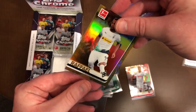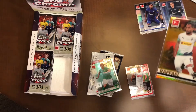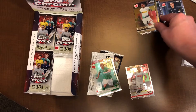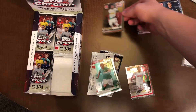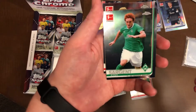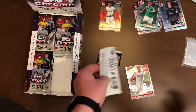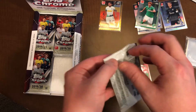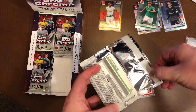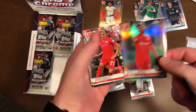The thing that they do with Topps Chrome Soccer is the Bundesliga uses the previous year's design. So these cards have the design from the previous year — last year's Topps design. Sargent is another American guy. So the Topps Chrome Bundesliga uses the previous year's Topps design. This is like — if you're a baseball fan — this is like Vladimir Guerrero Jr.'s rookie year. Oh, we've got another silver here.